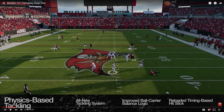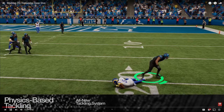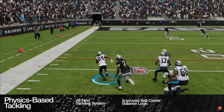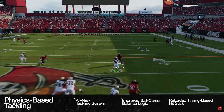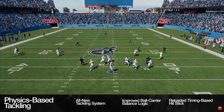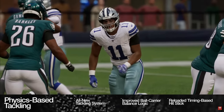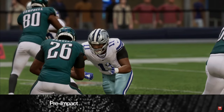The graphics look amazing. It looks like the gameplay feature has that little college football look, but better in a way. A physics-driven tackle in Madden 25 consists of three unique stages: pre-impact, impact, and post-impact.